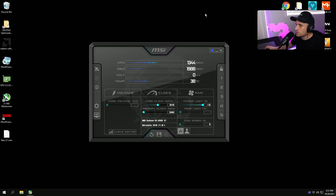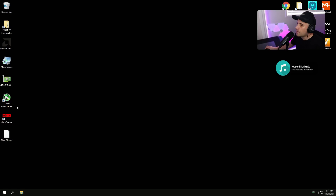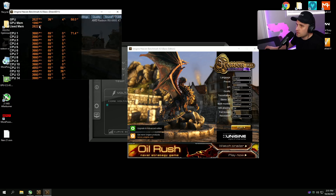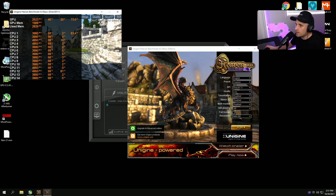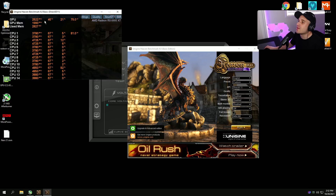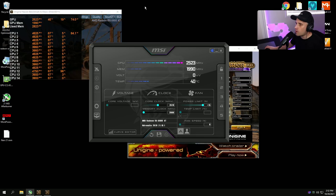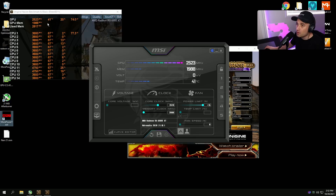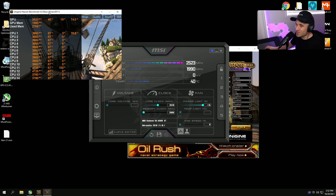Go to MSI Afterburner and confirm ULPS is checked as disabled. Make sure your profile is saved — Profile 1, Apply, then Apply on System Startup. The complete trick to preventing downclocking: grab the min and max clock from the bloated driver, save to MSI Afterburner, then use More Power Tool to disable P-states (the DS_ entries). That did the trick on older drivers and ensures it won't happen on future drivers either.